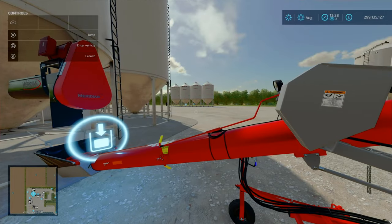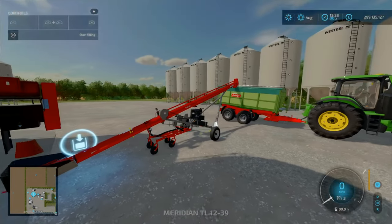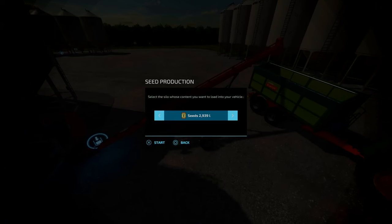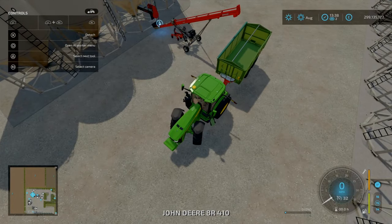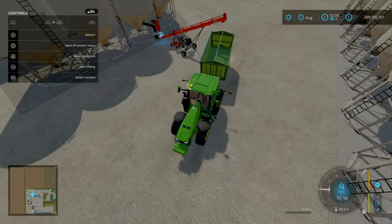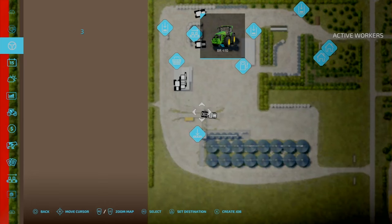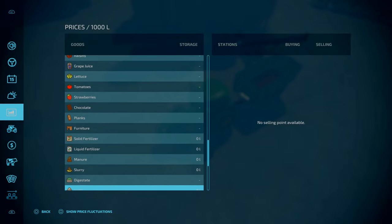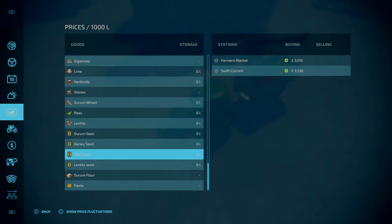Obviously it all comes out through here. You can put your seeds in here and they'll fill up into the storage. Adjust as you wish. Then let's go over to our trailer — we should be able to fill this up. Repositioning our trailer. We've got our seeds over here. As we mentioned around the map tour, you can sell these seeds. Go down to the bottom and have a look — these are very specific: Durham wheat, pea wheat, and lentil wheat.